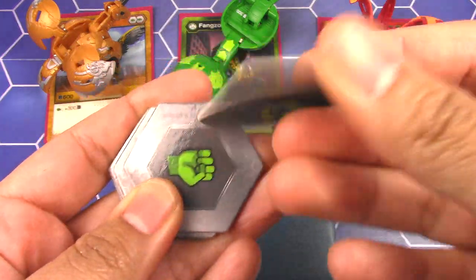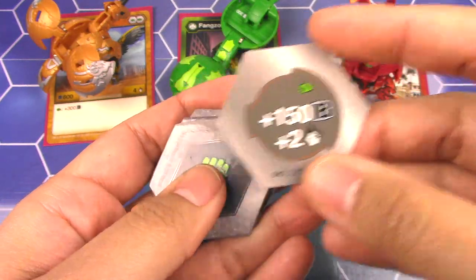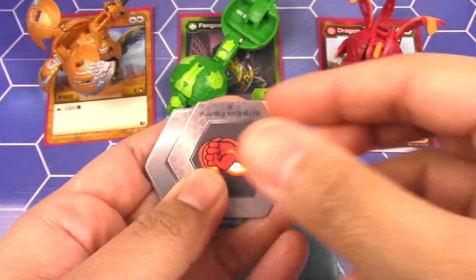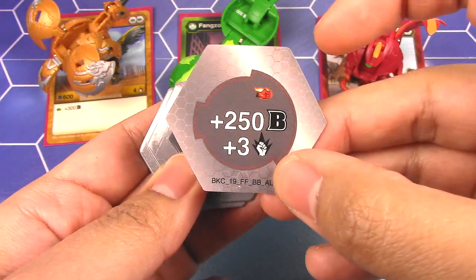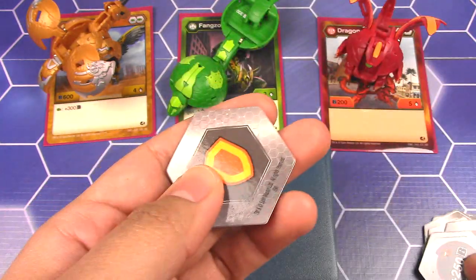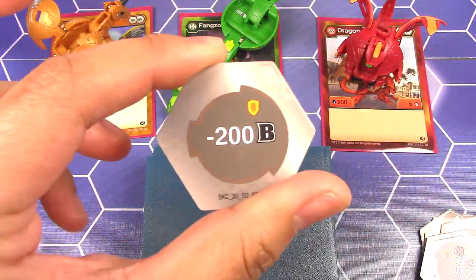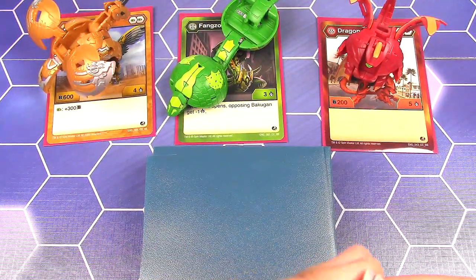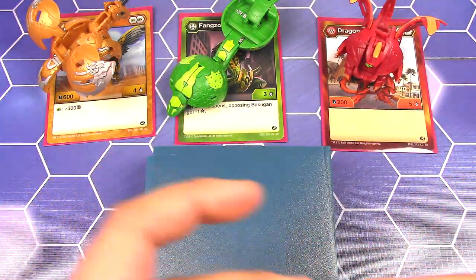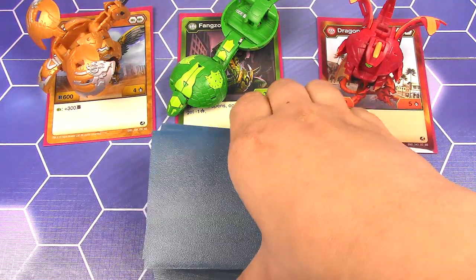So we've got a green fist — 3 damage. I like a lot of damage. Another one: plus 150 B, plus 2 damage. Plus 150 B, plus 2 damage. And then Flaming Fists: plus 250 B, plus 3. Another flaming one: plus 250 B, plus 3. And then this is my only trap — negative 200, it's a shield. That's the one I know is a trap because it's the only one that's different. So let's go over the deck.